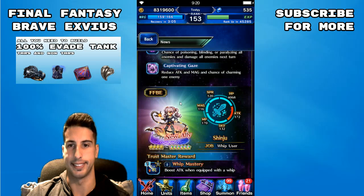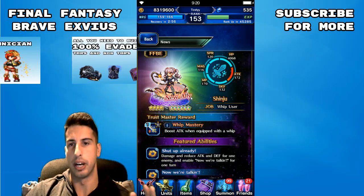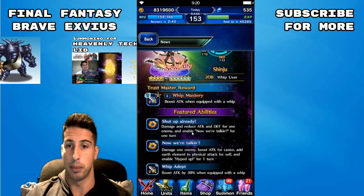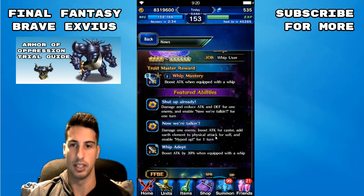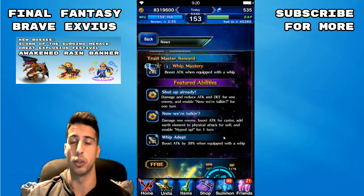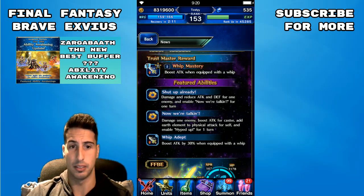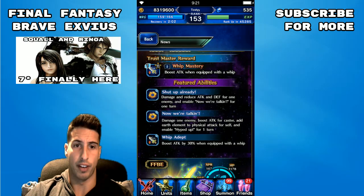Next is Shinzu — she looks cool, but same issue: killer skills needed to pull. Her trust master is Whip Mastery, but how many people actually use whips in this game? Not that many. Featured abilities: Shut Up deals damage and reduces attack and defense for one enemy. Another ability deals damage to one enemy, boosts attack for the caster, adds earth element to physical attack, and enables Hype for one turn. Whip the Depths boosts attack by 30% when equipped with a whip — so combined with her trust master you get an extra 80% attack when equipped with a whip. Her limit burst is a single-target 6-hit move with a 500 modifier and a 60% earth imperil for five turns to one enemy.